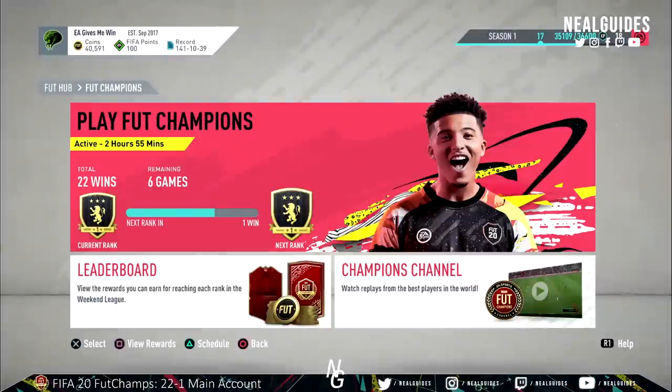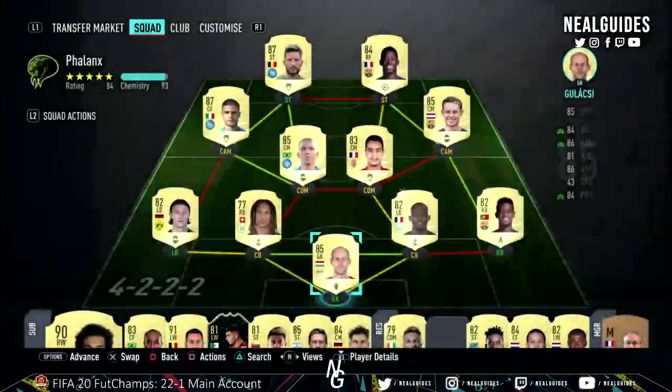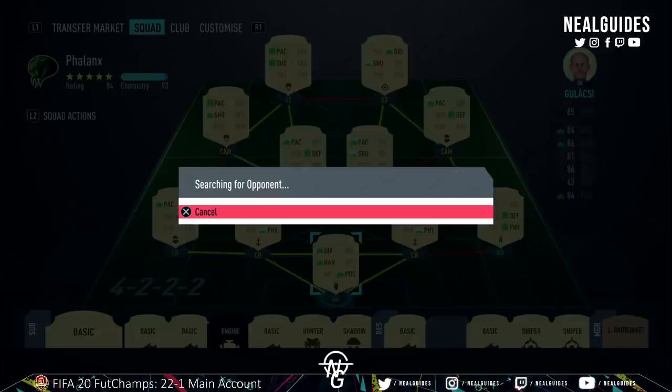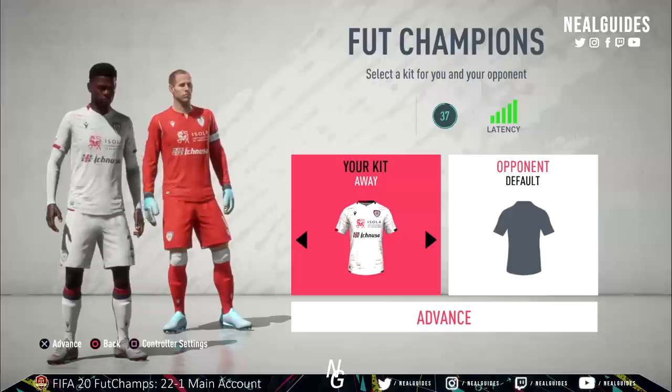So let's get straight into it. First, what you want to do is go to FUT Champs, click on Play FUT Champs, and click into a game. Now this pane that you see right now on your screen is the most important pane — this is where you decide whether it's home or away.